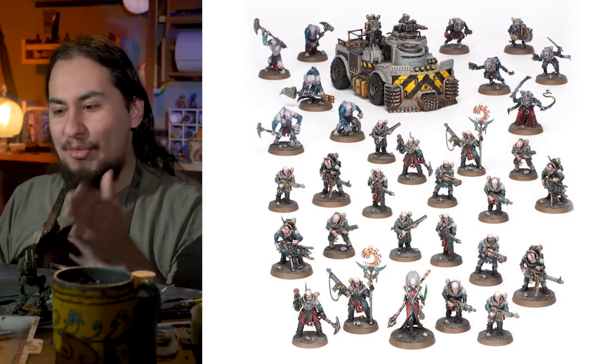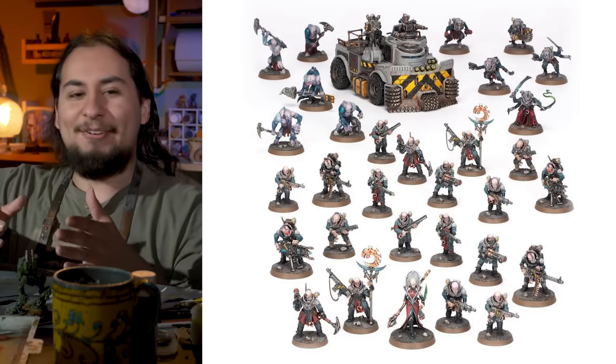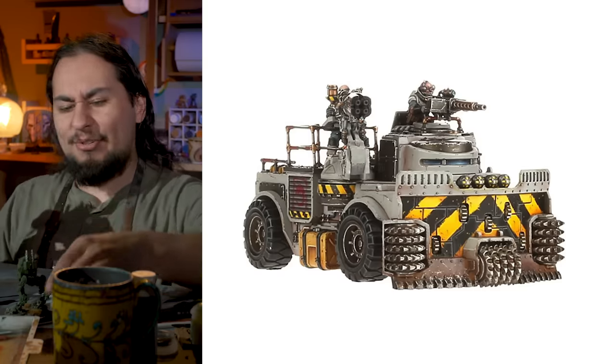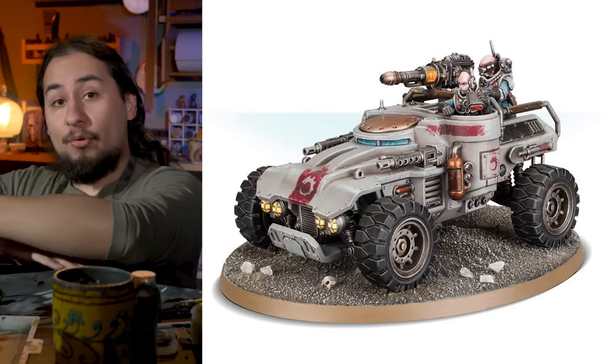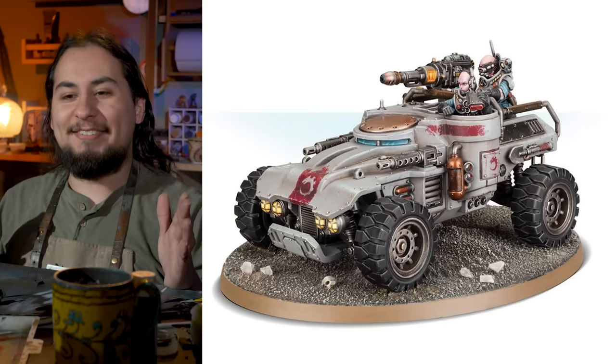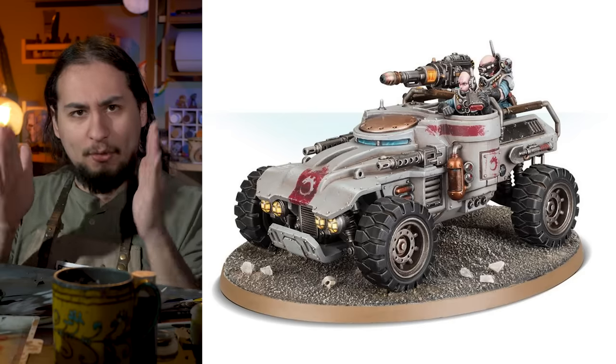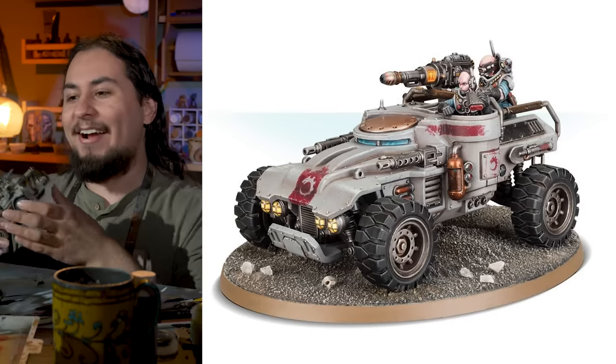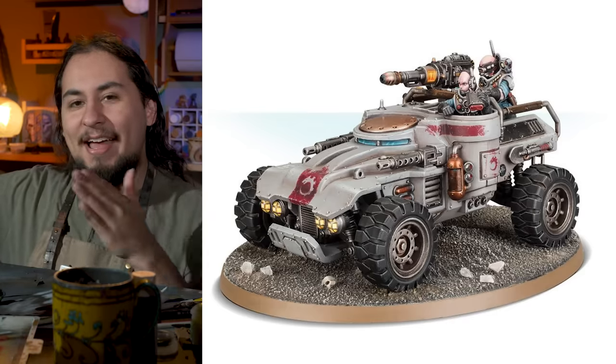Vehicles are one of the reasons I fell out of love with the Genestealer Cult, because I really wanted a ton of Achilles Ridge Runners — and the Achilles Ridge Runner might be my least favorite Warhammer model. What makes the Genestealer Cult actually unique is that they're just normal dudes with normal stuff. That's what makes the Rock Grinder so genius — it's just a normal piece of heavy equipment that's a little extra dangerous. But the Achilles Ridge Runner looks like a Batmobile — a total fantasy car with its two heavy stubbers bolted to the front. I needed about six for my list, so I just kind of wrote the whole thing off.